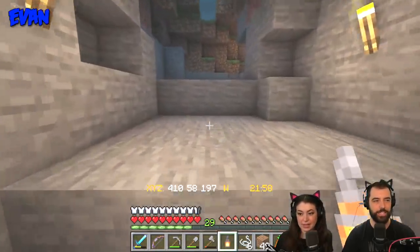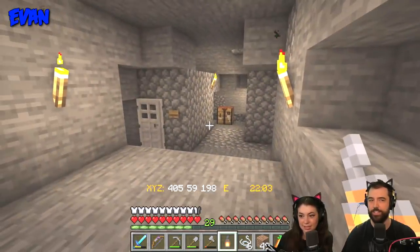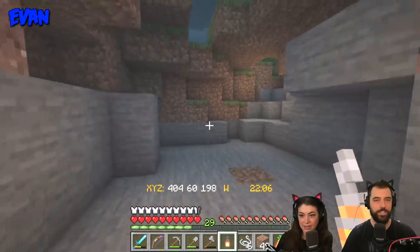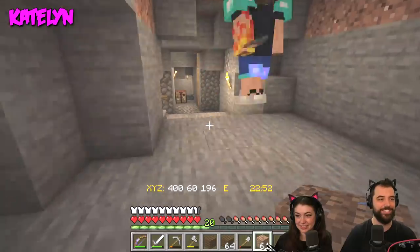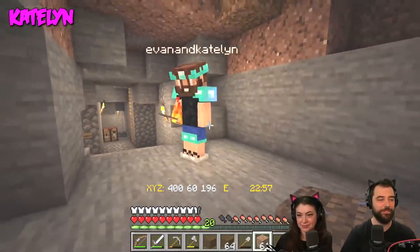Caitlin, do you want to come join? Do you want to stay in the house? Because you haven't really explored it either. No, I haven't. I can come join. I do know how to get there. Hello! Hi. How's it going? Good. Want to show me your spiders? I would love to show you my spiders.